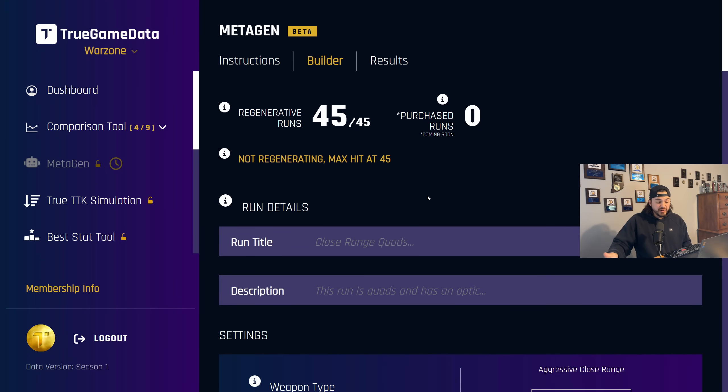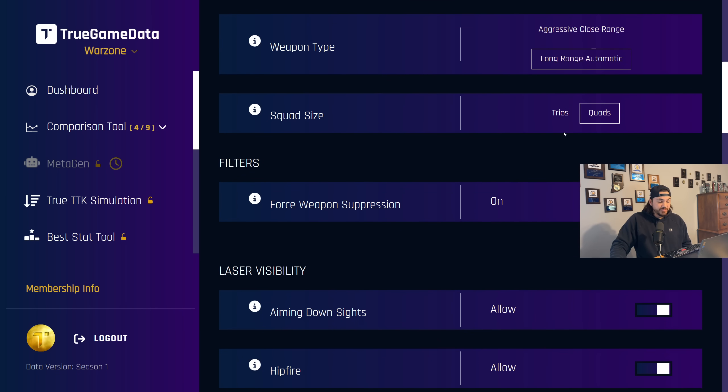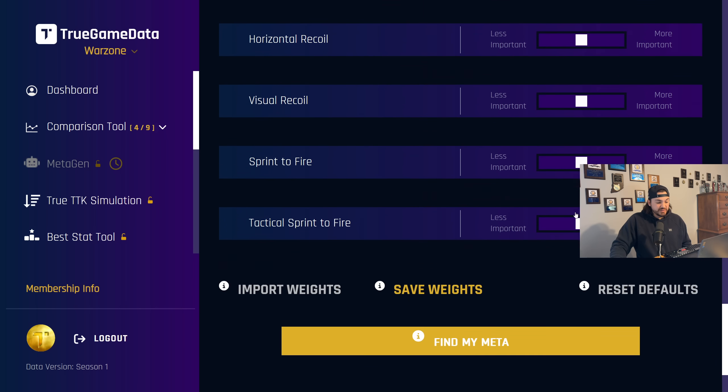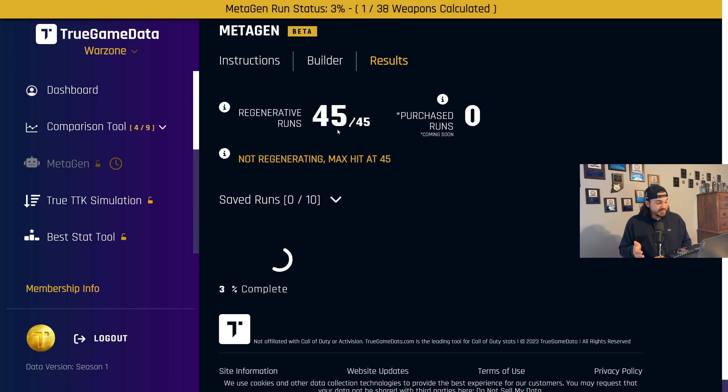So today we're going to run it on long-range automatic, we're going to do quads, force weapon suppression, and leave everything else as defaults. Then we just click 'find my meta' and it will run. You can see it says 'gathering data' up at the top — because there are so many weapons and attachments in this game, it can take a little while to run. This is a huge calculation, but the output is really worth it. It gives you the best build for every weapon in the game for that weapon type you selected.